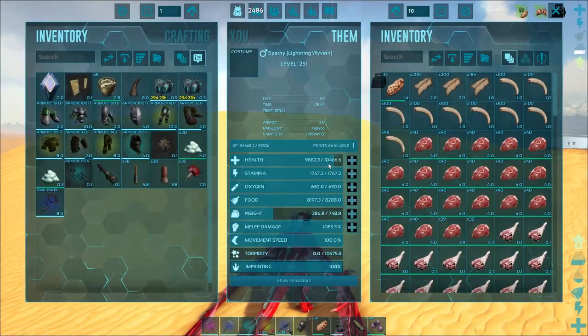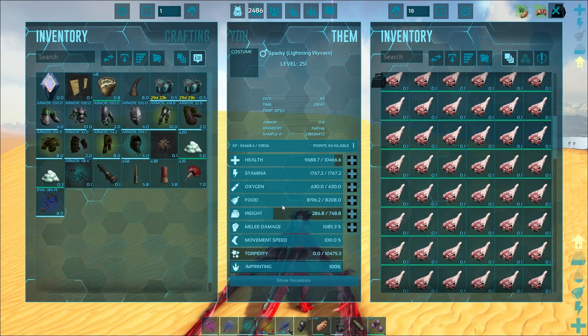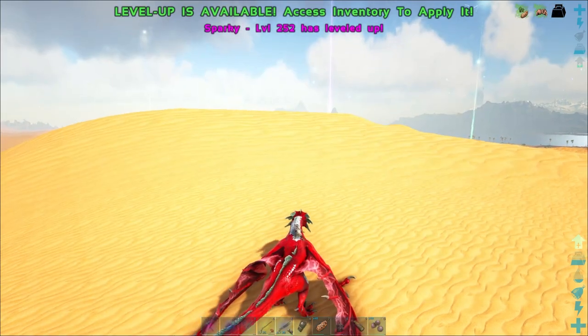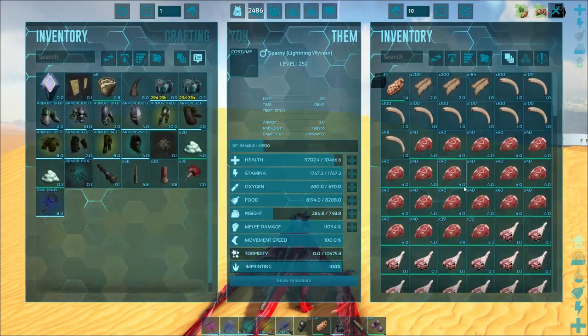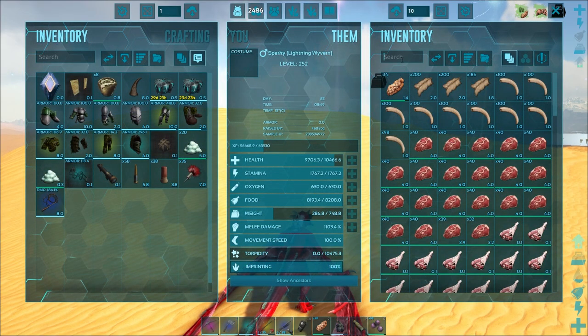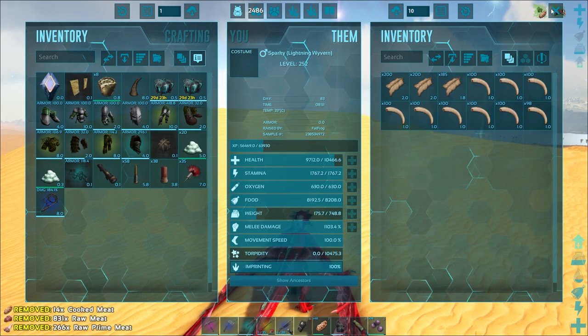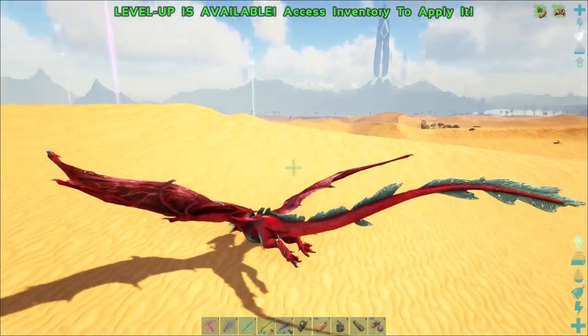There's also some pretty good loot out here in the desert, so we'll go after that. We already got a level here too - I'm gonna put that into melee damage. This thing is just rocking it. Oh, I didn't realize we were completely full here of prime meat, so we're just gonna dump all the meat right now. Lots of keratin too.